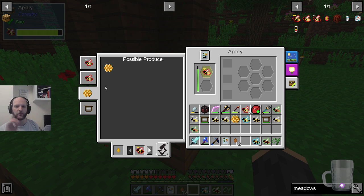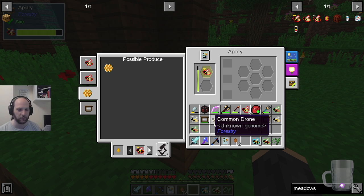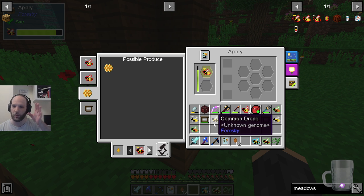Maybe I'll do that now — set up a loop of item ducts. It will pull out all the drones, all the princesses, and all the honey combs, and send all of them away except for one princess and one drone. But what I can do is say I want it to be the meadows princess and a forest drone — so you'd better give me a meadows princess or this thing is going to stop working. I'll put those back into it and breed them again over and over. And if I get a leperine drone, it will fly all the way back down to the chest.